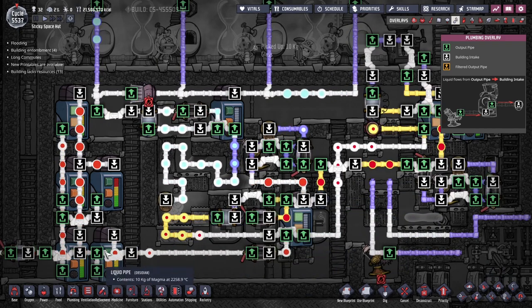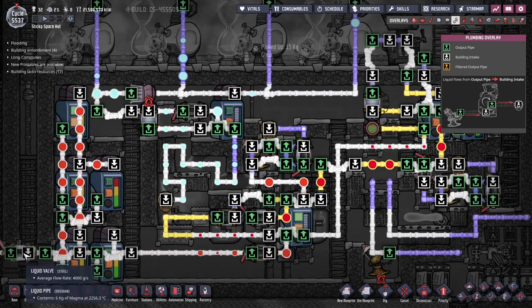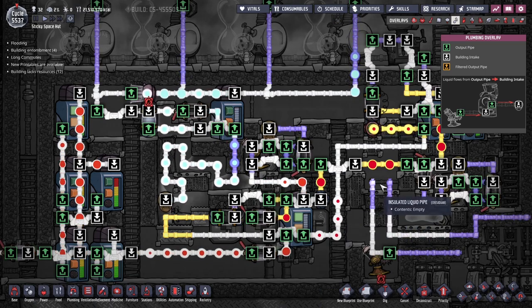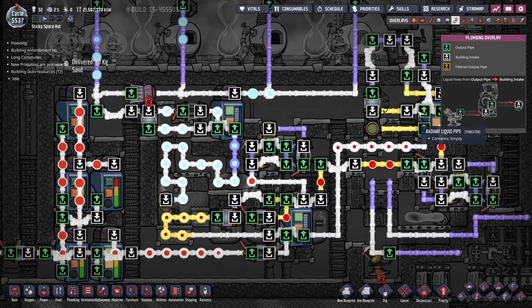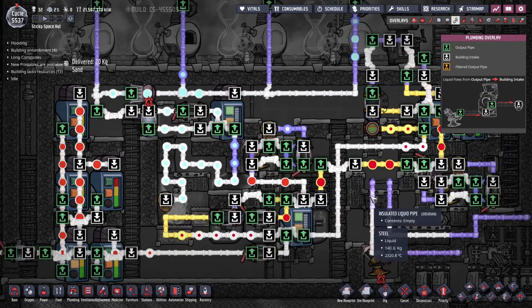This here is storage of magma on the side, and that's optional — you can do whatever you want here. The output pipe here is at four kilos per second. This plant can produce up to five kilos per second, and I just limited it here because the dupes are not 100% busy — sometimes they don't do anything or they do other things. But the maximum output is five kilos per second.